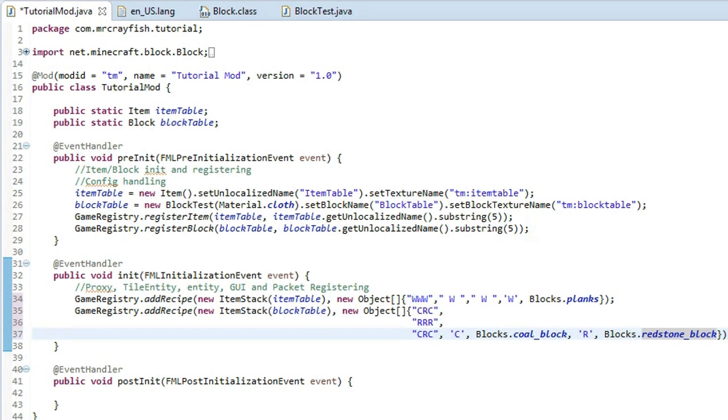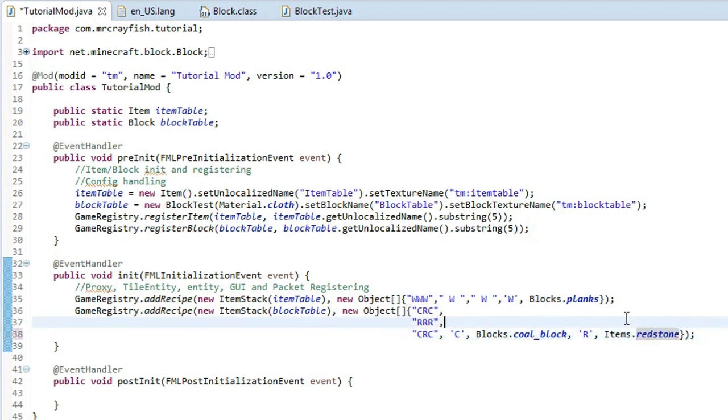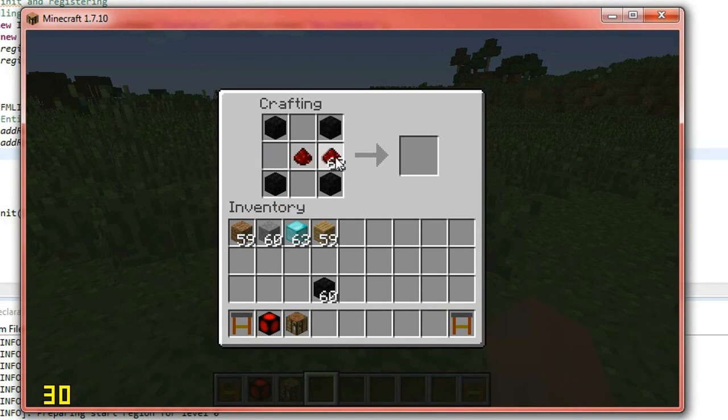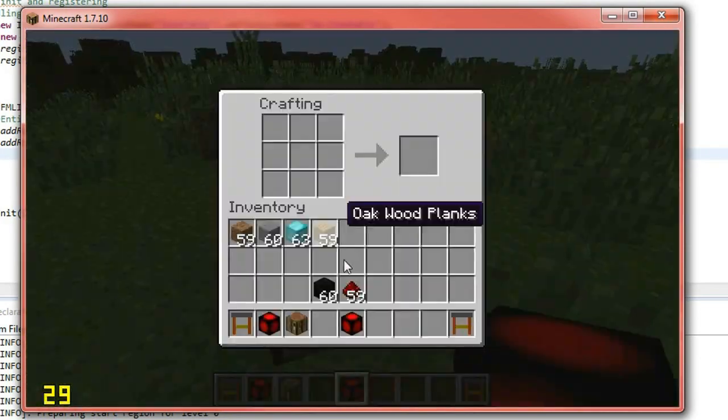What we might actually do is just change this redstone block to an item instead, just to show you. So items.redstone — same thing but just the redstone item. Click save and we'll go ahead and run the client. So our crafting recipe was four coal blocks in the corners then redstone in the middle like that. And there we go, there is our table — which doesn't even look like a table, but we crafted it. Awesome.